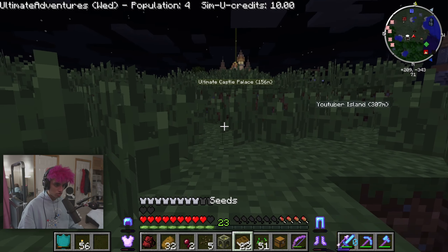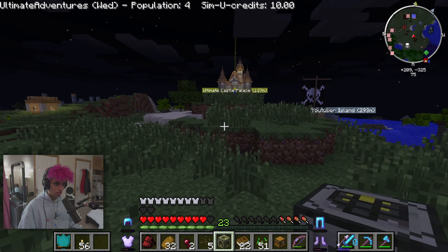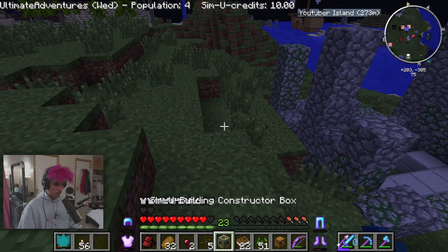SimuCraft! Let me place down the constructor box thing — I might as well do it right now. Let's place it down close to our palace. Our palace looks so cool from here, especially since I lit it up. I lit it up 'cause I'm lit.